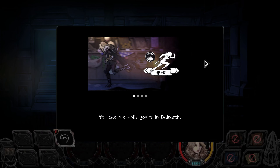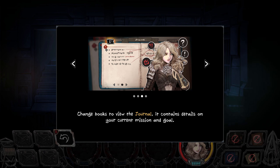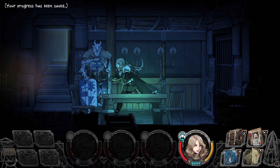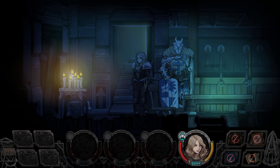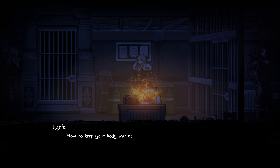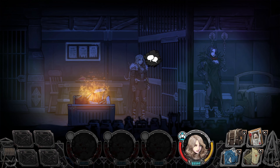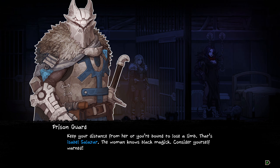I'm finished. Is there anything to eat down here? You can run while you are in Delarque — okay, that's good to know. This is the Codex Luminous. It's separated into two sections: the codex and journal. The journal contains details on your current mission and goal. You can choose from completed and working mission sections. So this is running — I'm fast! Hello. I can't turn and look at you, but hello. The captain's finished with you, eh? That was fast. Please wait while I process your paperwork. I'll just go the other way then. How to keep your body warm: Step one, make a fire. Stand in front of the fire and be warm. Keep a distance from her — you are bound to lose a limb. That's Isabel. That's Salazar. The woman knows black magic. Consider yourself warned.